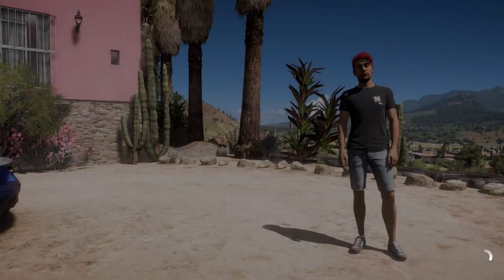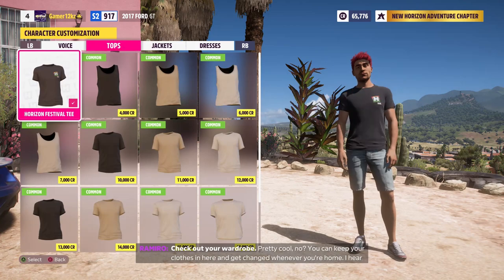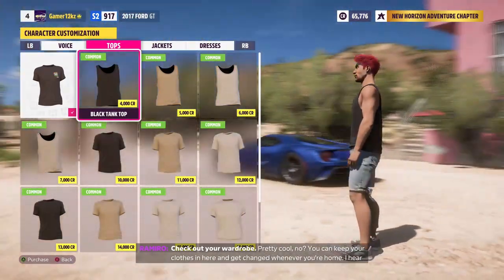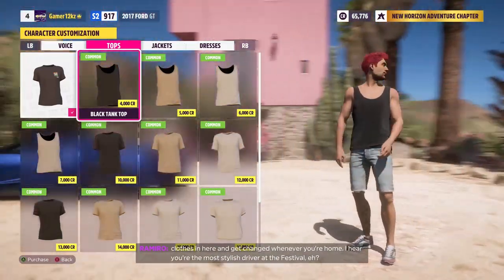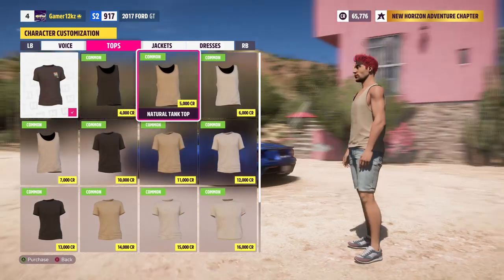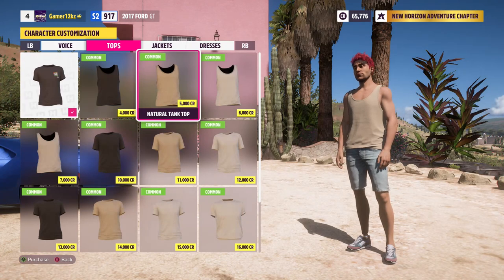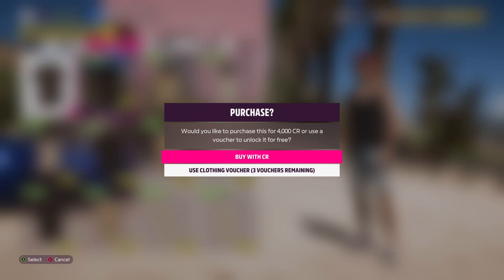Let's customize our character first — the red hair is really annoying me. Check out your wardrobe. Pretty cool, no? You can keep your clothes in here and get changed whenever you're home. I hear you're the most stylish driver at the festival, eh? Yeah, yes we are, Ramiro. Alright — natural tank top, black tank top. Let's use a black tank top.